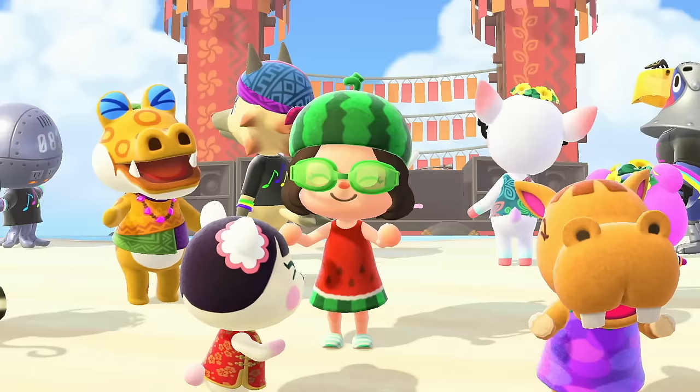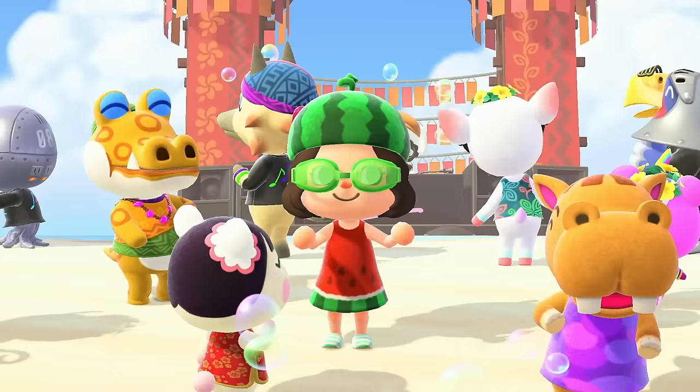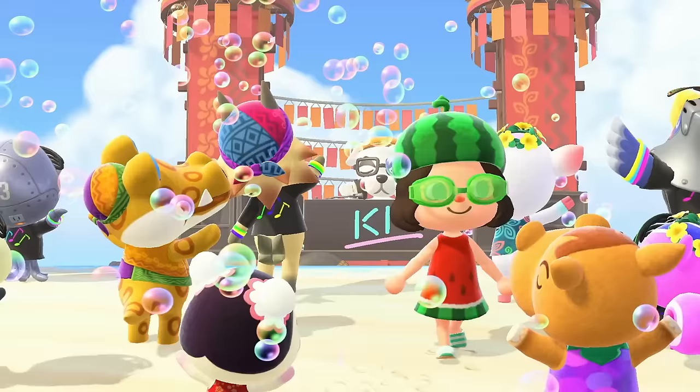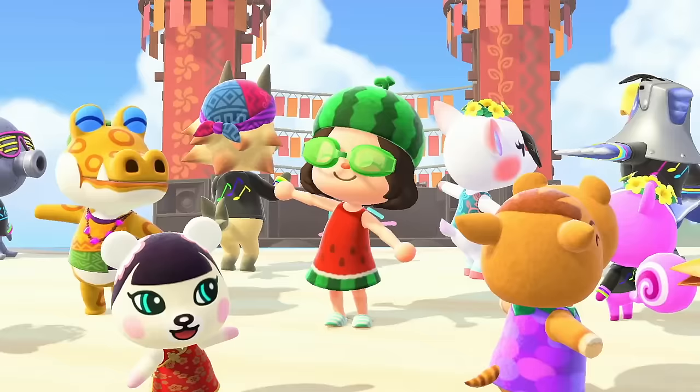That is all I have for today and I think we are officially done with the storyline of Happy Home Paradise DLC — and that was so cool, I absolutely loved every second of it! If you want to see me keep designing other homes, I'd love to design a home for Zipper now that I have the amiibo card. If you want to see more, definitely comment down below. Thank you all so much for hanging out with me during this adventure. There's bubbles — this is like the best day ever! I'll see you guys next time, bye!